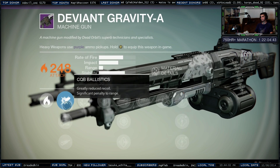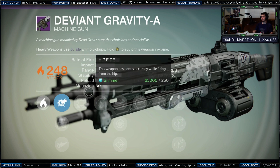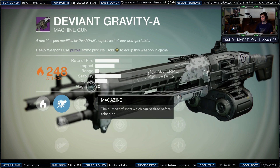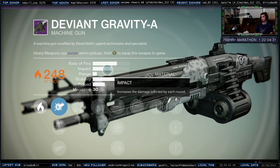That one doesn't do much. Hip fire — bonus accuracy when firing from the hip. The first thing I noticed was this is only a 30-round magazine heavy machine gun. That is very low, but the impact is huge.